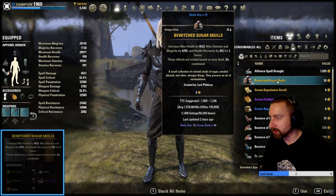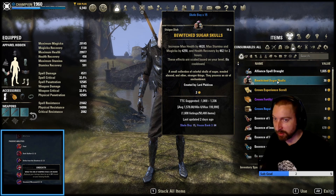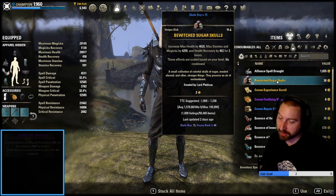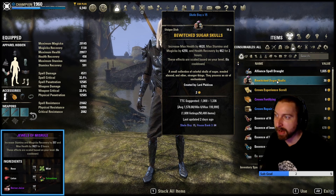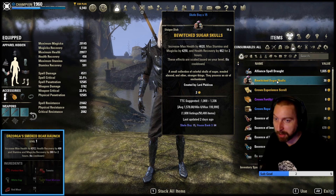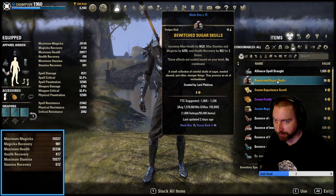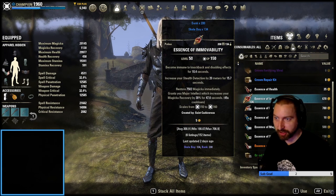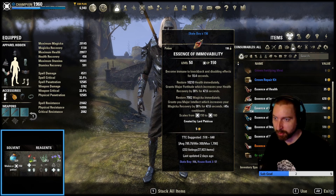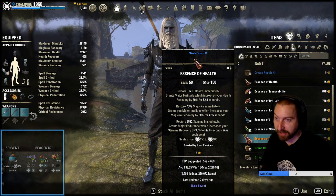For food, I'm running Bewitched Sugar Skulls to buff max stats. I'm not currently a vampire but you could be if you're looking to use Undeath. For more sustain, I'd suggest Jewels of Misrule, which gives max health plus mag and stam recovery. You can also go with Orzorga's Bear Haunch — very expensive but basically a pricier version of Jewels of Misrule, also giving max health and resource management. I generally run stealth detection and immovable potions for health and magic, as well as tristat potions that restore health, mag, and stamina and give recovery.